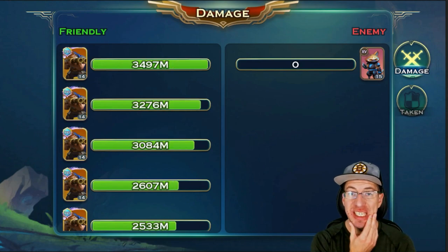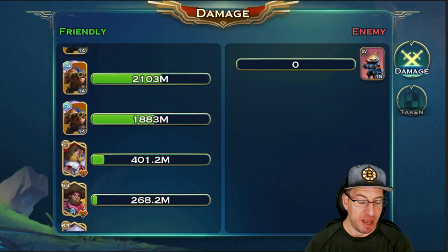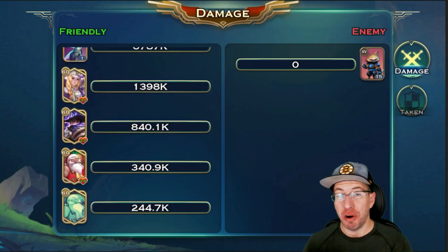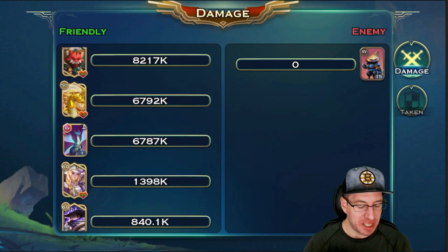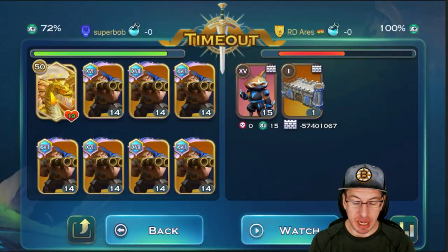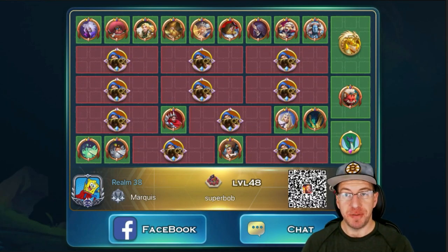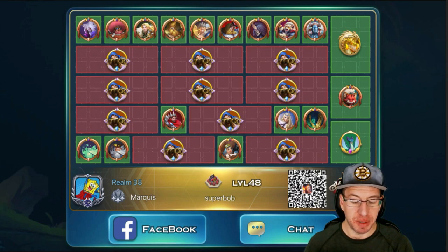If you look at the damage from everything, we can just see millions and millions of damage coming out from all of the snipers. We got a little bit of hero damage as well. Avalon almost did some — he was there in spirit. So let's check out what SuperBob used for this setup and check out his formation.